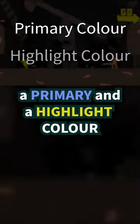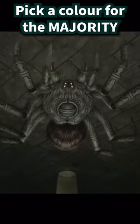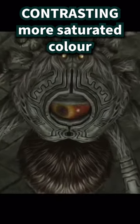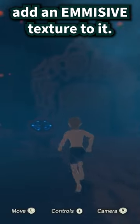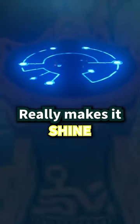One technique you can use is a primary and a highlight color. Pick a color for the majority of your object, then pick a contrasting, more saturated color to highlight the area you want the player to notice. If you want, add an emissive texture to it. Really makes it shine. Pun intended.